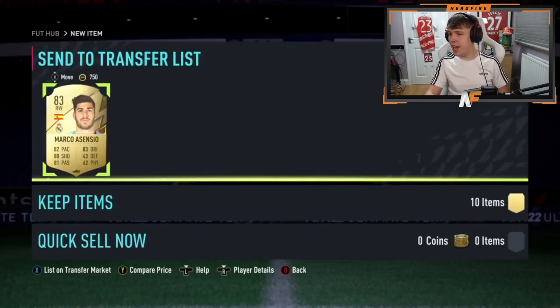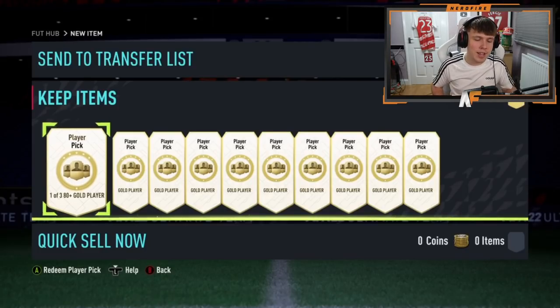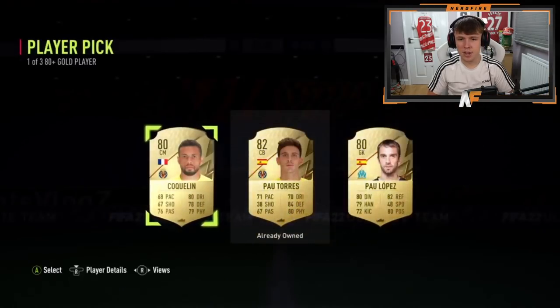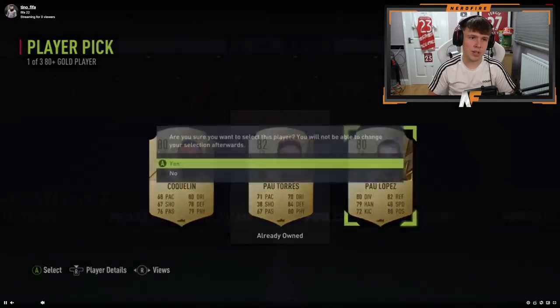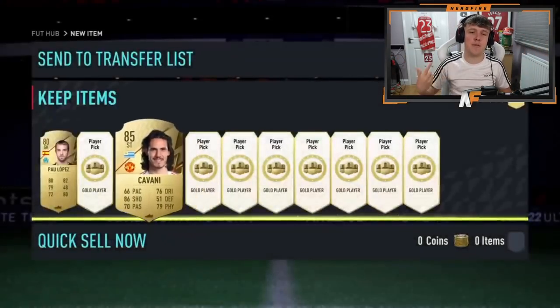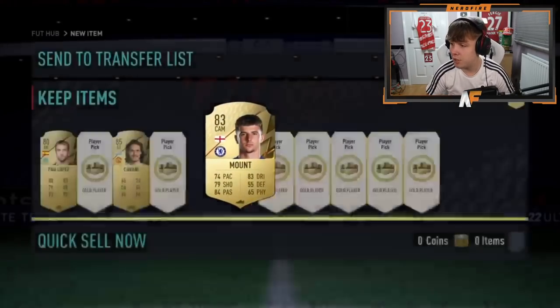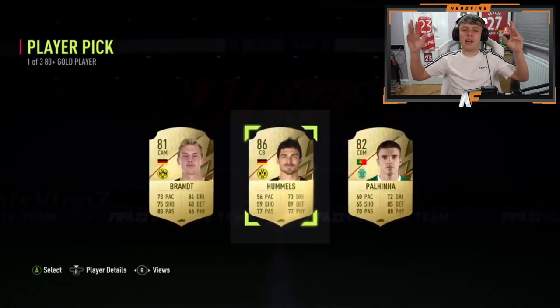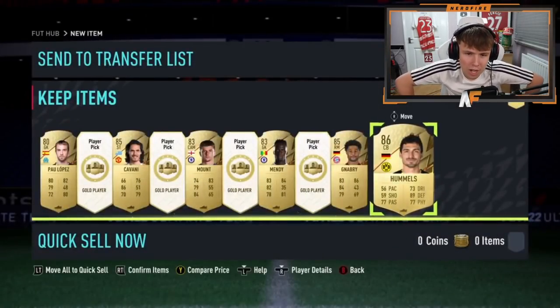Shout out to Tino — we've got 10 player picks on his account, the first 10 we're opening of the 80-plus. Player pick one: no boards or walkouts. Player pick two: Edinson Cavani. Player pick three is a board — not too bad. Player pick four: another board. Player pick five: another 85, good for fodder. Finally, in pick six, there's a walkout — Hummels! First walkout in, Hummels.